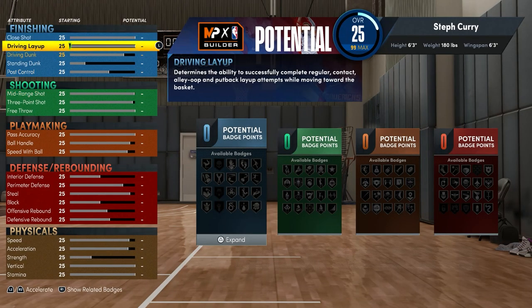For the attributes, the first thing you want to do is put your driving layup to 85 so you can get the Steph Curry layup package on this build.